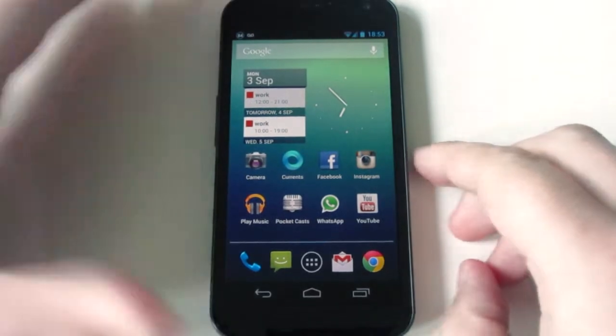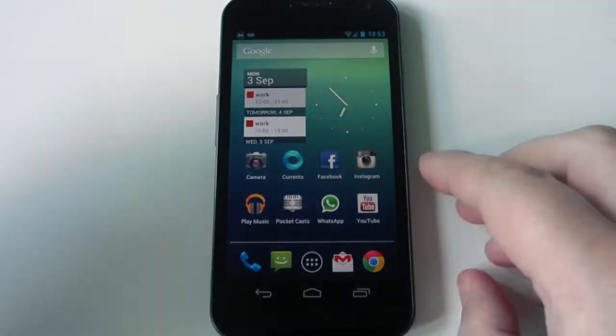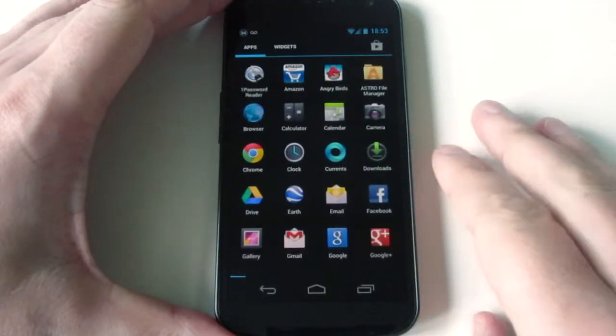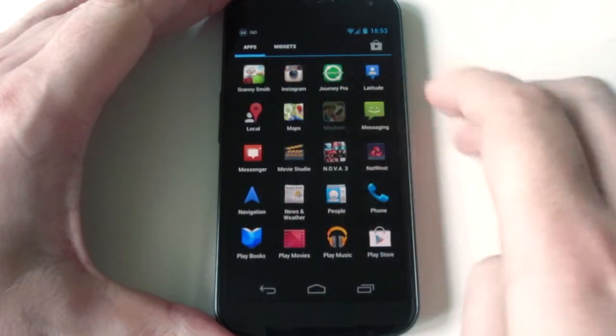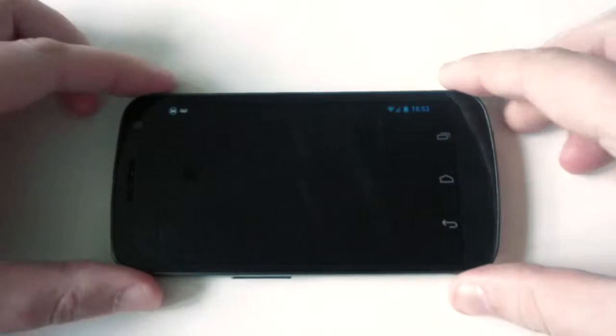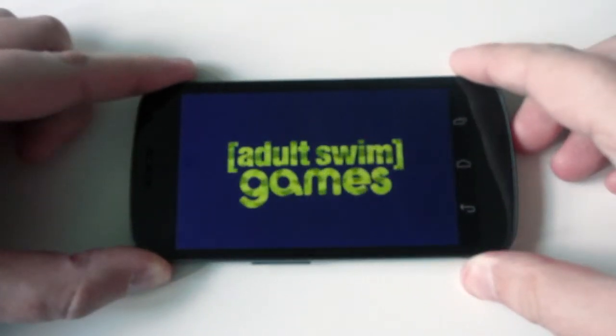Hi guys, Barry from Copper vs Glass. I'm going to be looking at a pretty cool game that I downloaded the other day for Android, and it is called Mayhem. It is from the makers of Robot Chicken — Adult Swim.